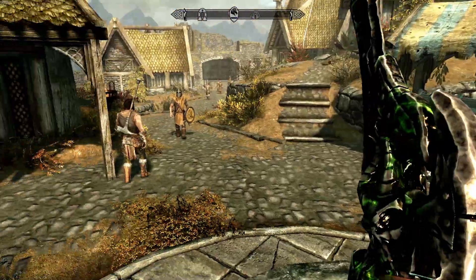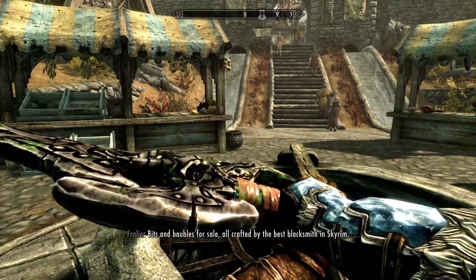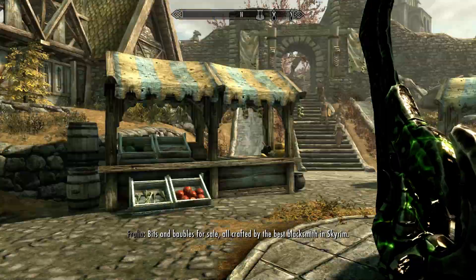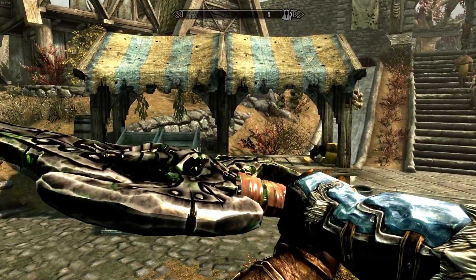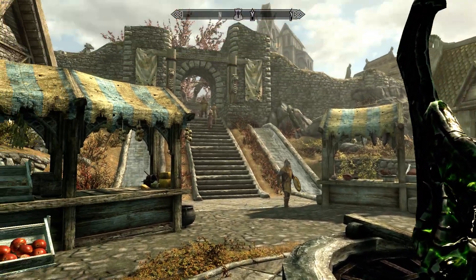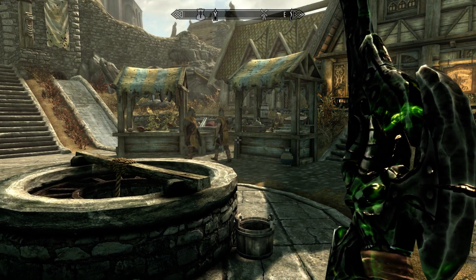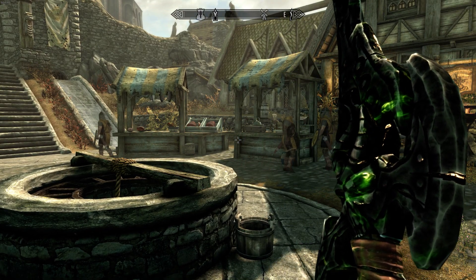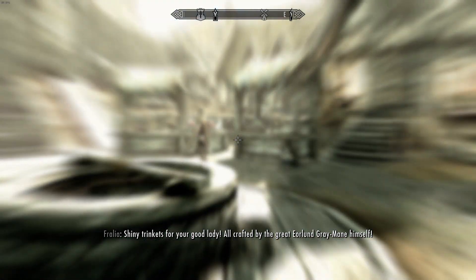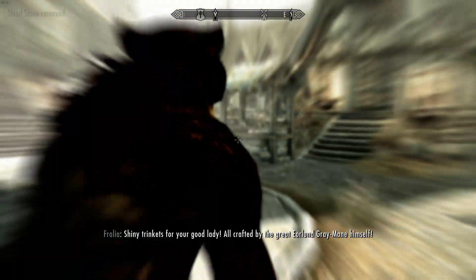So these are going to be both werewolf mods. One of them is a were-tiger replacer — there's also a xenomorph replacer. As far as I'm aware, they might be the only replacers on here at the moment, but there are loads of others on the normal Skyrim. And then the other one is a pretty cool one, which means that if you're reputable — basically if you're respected and known enough in a city, they will not attack you as a werewolf. I haven't actually tested to see whether if you attack them, they then attack back, so that's going to be pretty interesting.